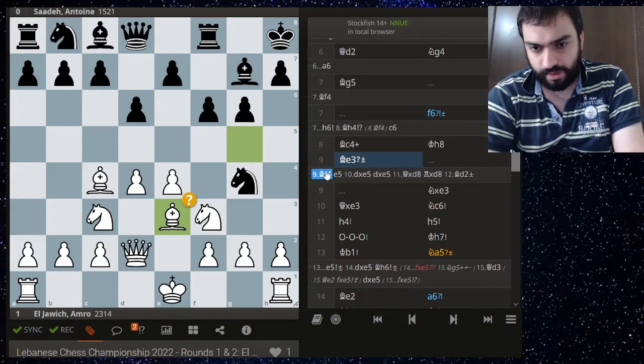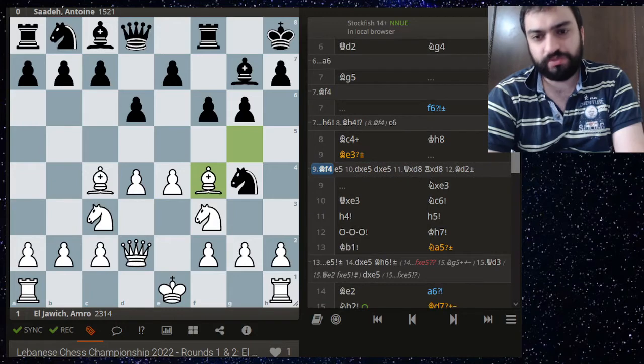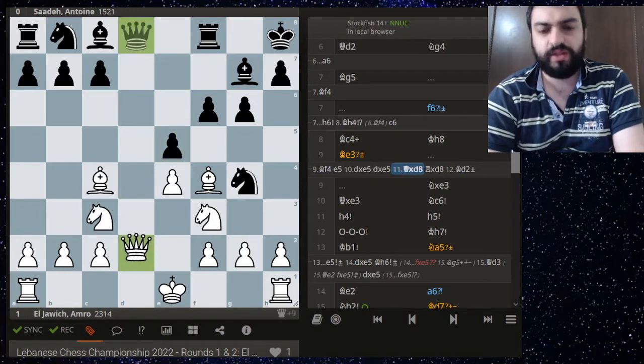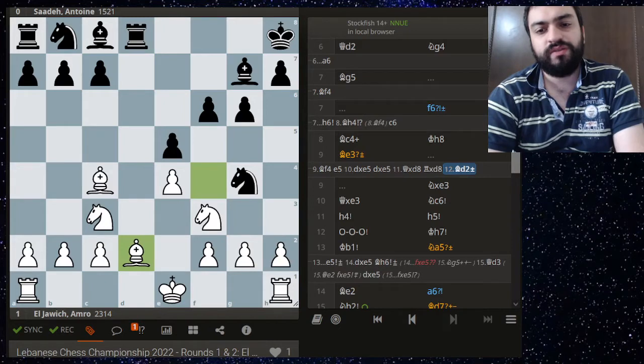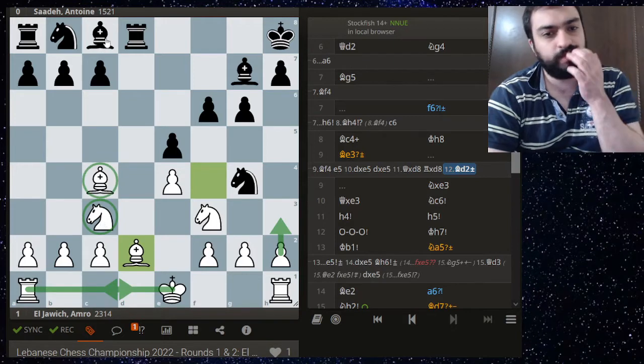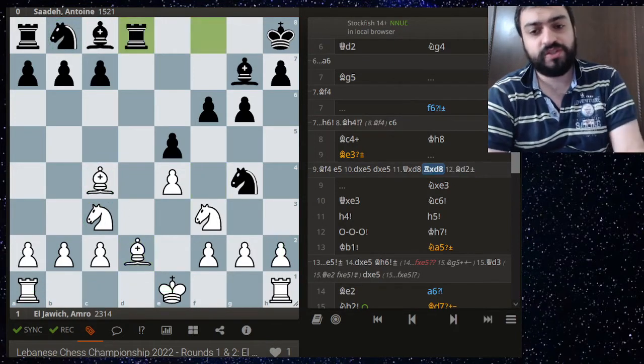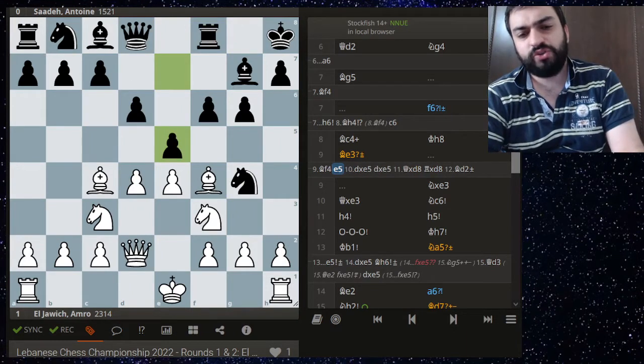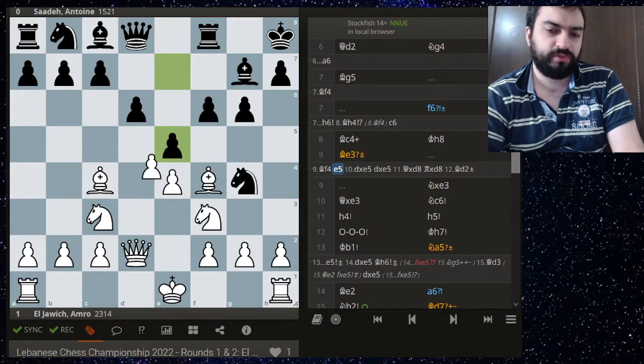Instead of just bishop f4 — maybe he was afraid of some e5 — but here again you can just trade everything and go for this endgame. You have h3, long castles, and you're very well developed while your opponent is not. White is doing splendidly here.